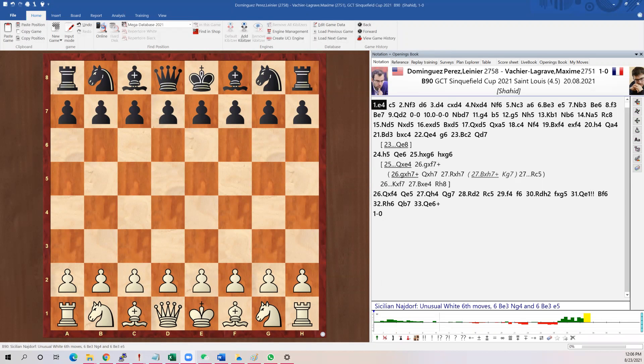Hello, this is Coach Andy and today we discuss the fourth round of Sinquefield Cup — this is between Firouzja versus MVL. Let's start. Basically the game starts with the Sicilian Knight variation.